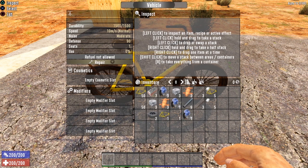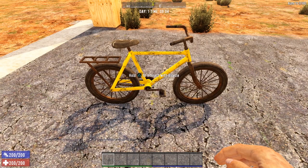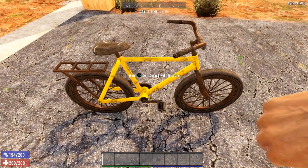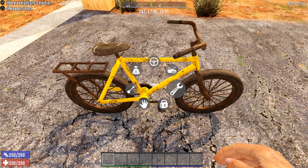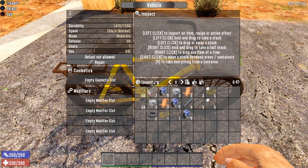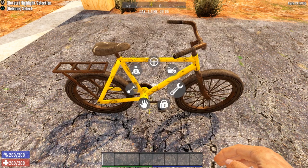You also have the ability to repair your bicycle from this option. If I give it a little smack, you'll notice a repair option opens up in the radial menu. The bicycle is now down to 1,476 durability, and you can hit the repair button if you have repair kits, or repair it straight from the radial menu.